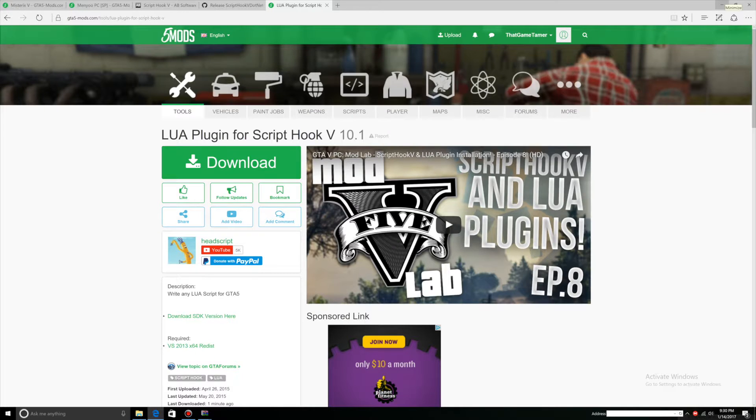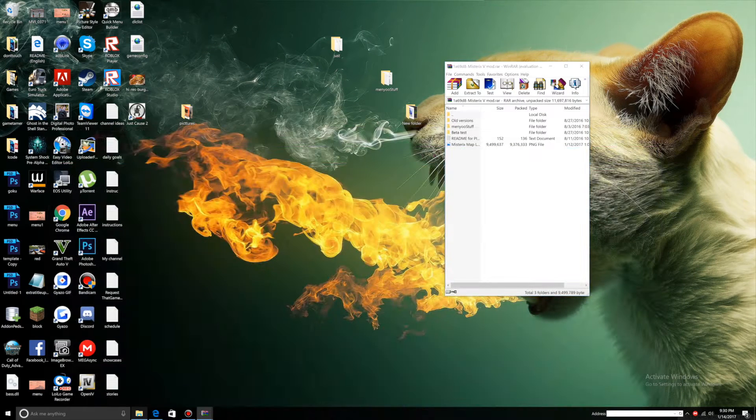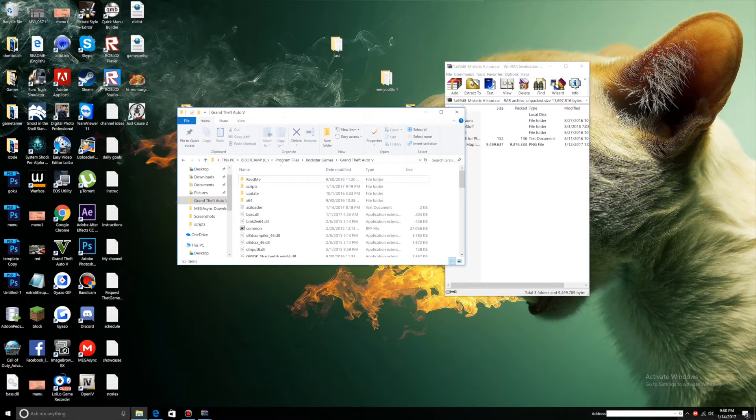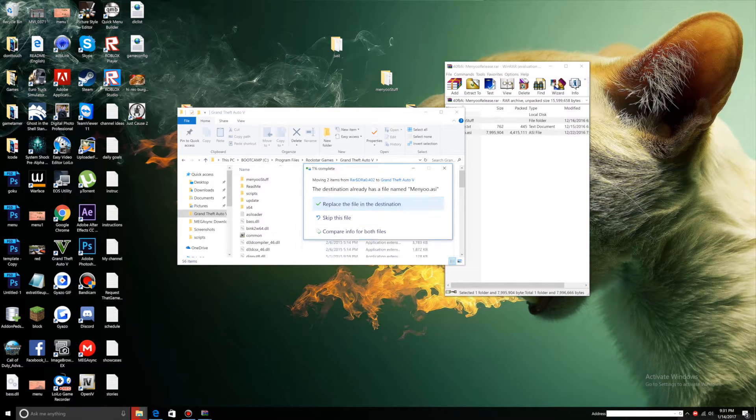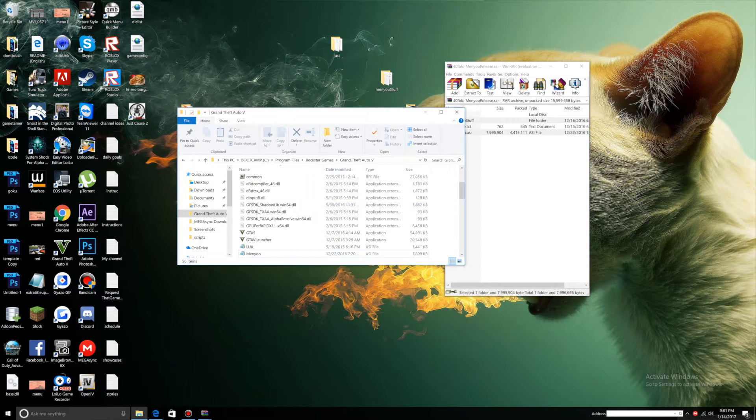Once you have everything downloaded, open up your main directory. Let's start with MenuPC — install that first. Once you open up the MenuPC download, select Menu.asi and Menu Stuff, and drag it into your main directory. We have successfully installed MenuPC, so you can exit this out.